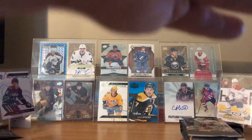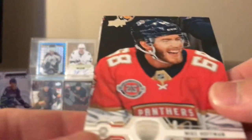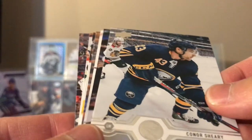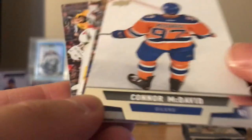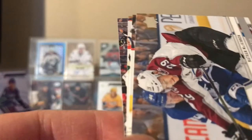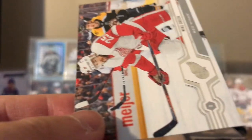So here's three quarters of the box. We got Mike Hoffman, Cotton Sherry, Casey Cizikas, Connor McDavid — one of the 30th anniversary cards — Nathan MacKinnon, Brad Richardson, Jared Spurgeon, and Mike Green.